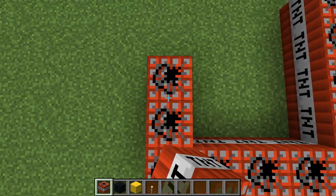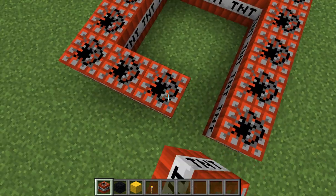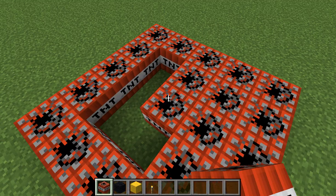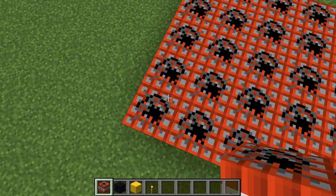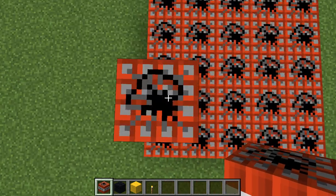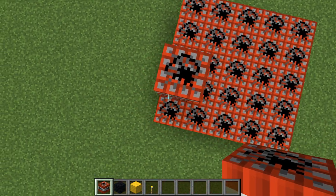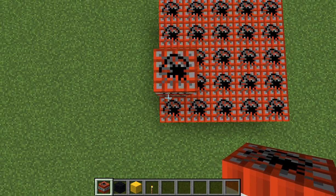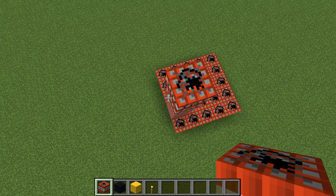You want to have it a 5 by 5 — I'm not looking it up, I'm just making it how I like it. I want it to be a 5 by 5 so it's a perfect square. I'm filling the whole thing up with TNT and then bringing it up a bit.